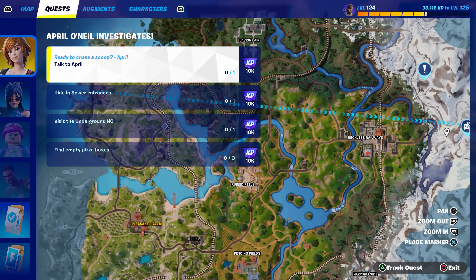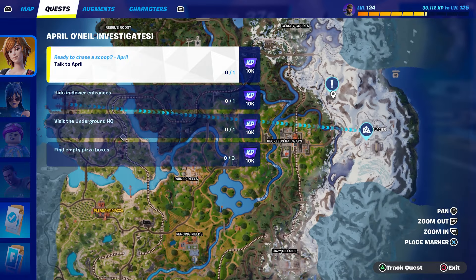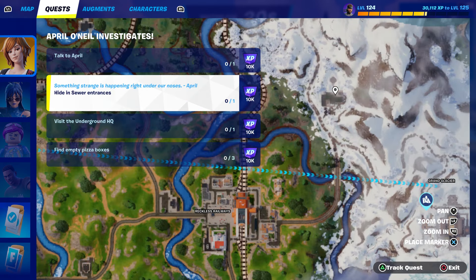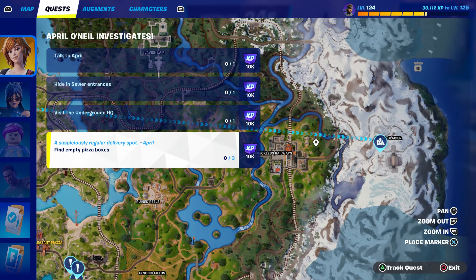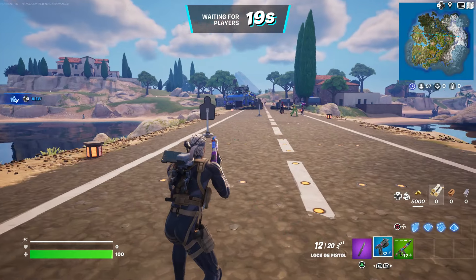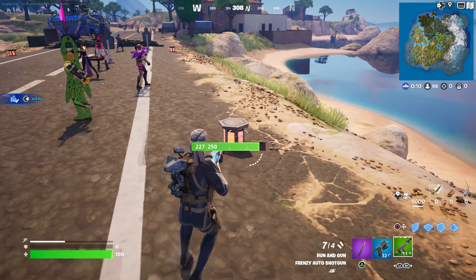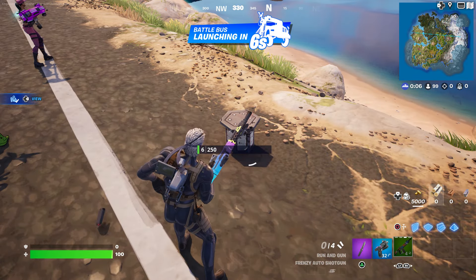It's showing two markers here but I'm assuming she's right over here, so we're gonna talk to her and then we need to hide in the sewer. I'm going to show you how easy this is so you guys won't have any problem at all. It's just gonna be a pretty fast, easy method - make sure to like it up guys.